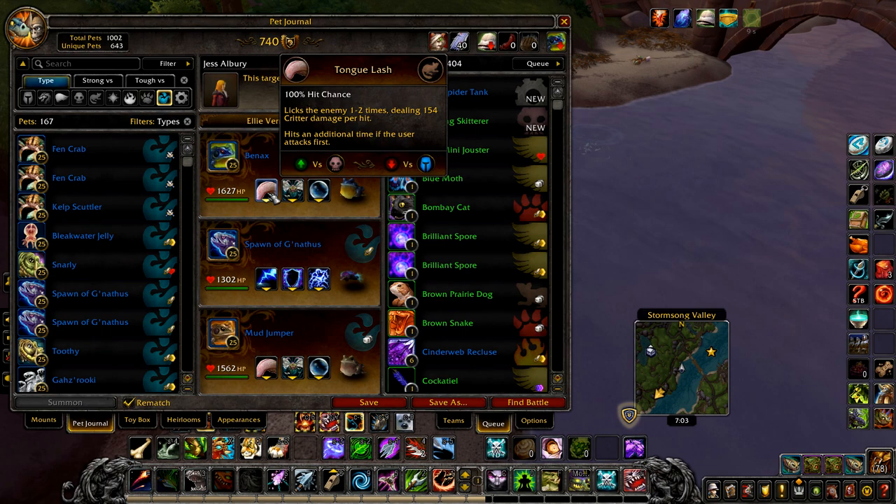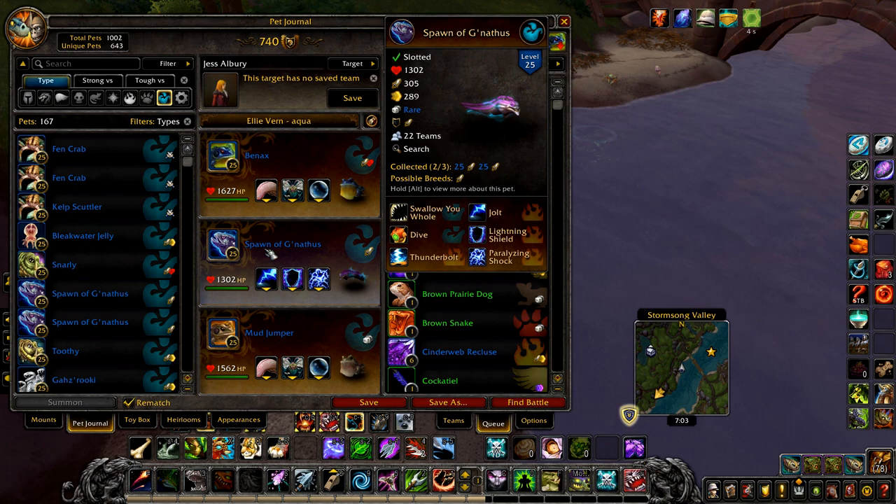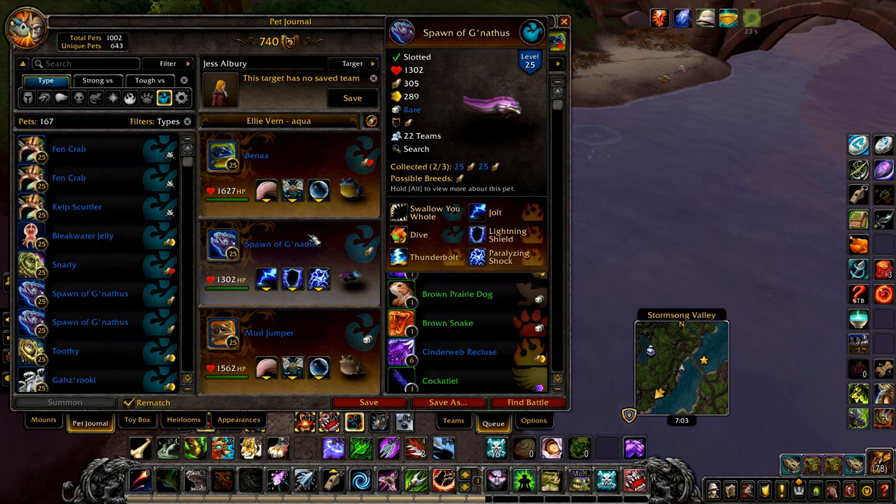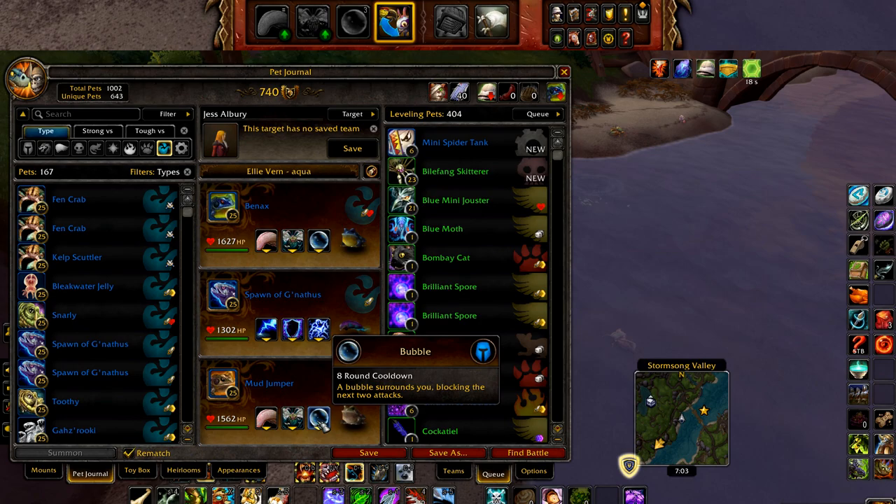First up is Hobbyist Aquarist. Your first pet is Bainax with tongue lash, swarm of flies, and bubble. Your second pet is a spawn of Ganathus with jolt, lightning shield, and paralyzing shock. And finally any frog — this one needs more health than your spawn — with tongue lash, swarm of flies, and bubble.